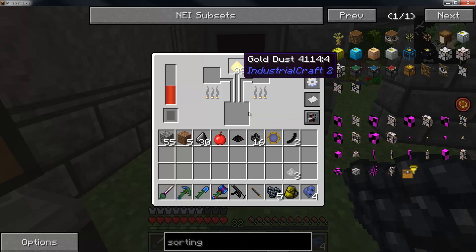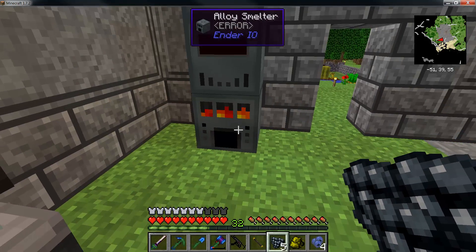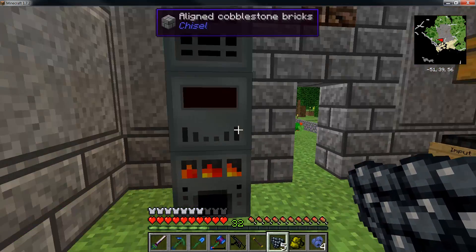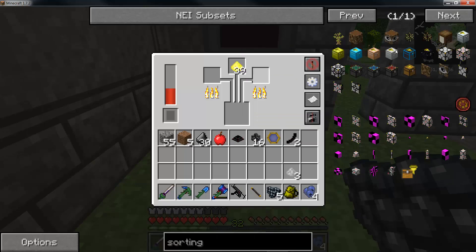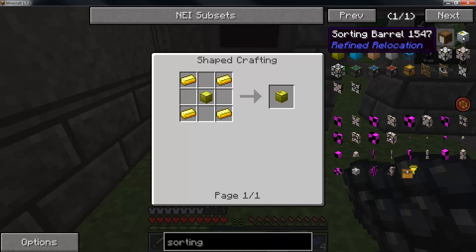I'm going to actually continue to smelt up, and it does three at a time, which is nice. I'm going to continue to kind of process some of these ores, because I want to drain the power out of these so I don't waste the power. Let me get some gold cooked up, because all these recipes do need a fair amount of gold — four pieces at least each.